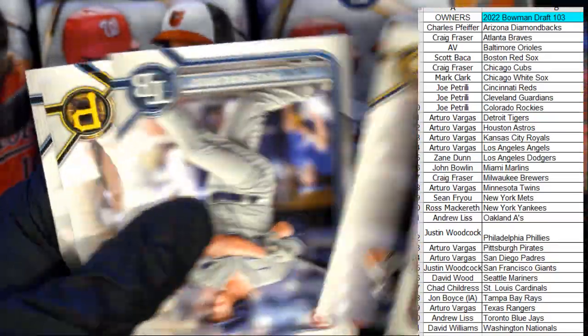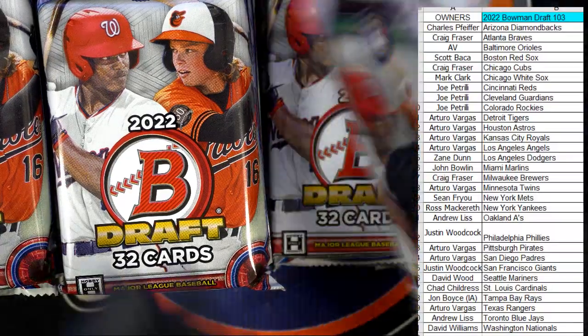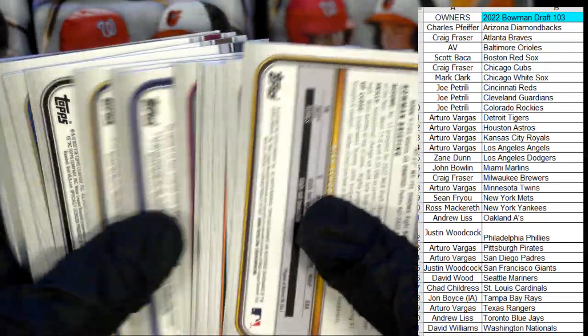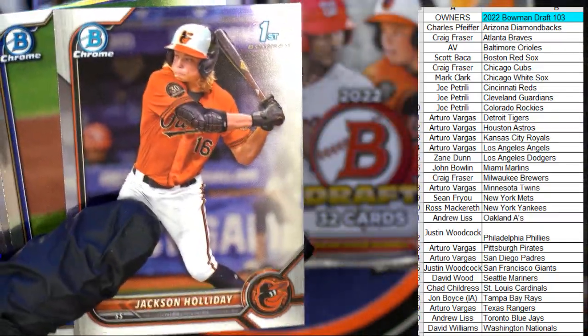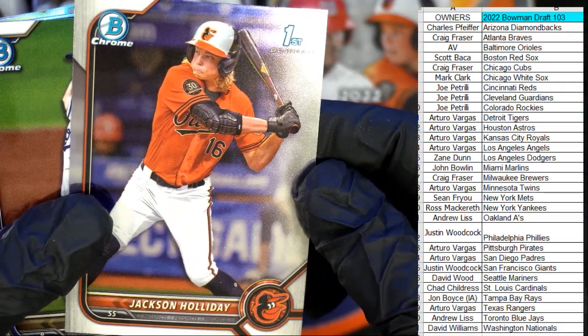Every card ships. Next up — let's see what we can get. Blaze Jordan — okay, that's cool to see, Mr. Jordan. We got a hit right here — it looks like a printing plate, we'll see if it's autographed. There's a nice Jackson Holiday right there — first Bowman card, Orioles — so that's cool, going out to av.